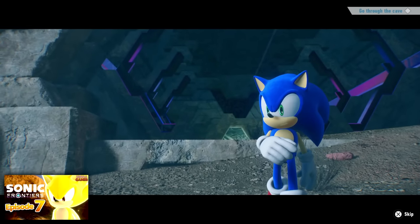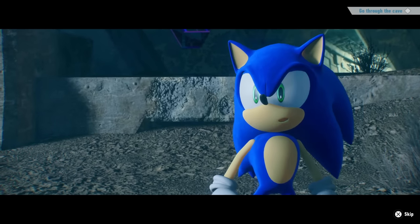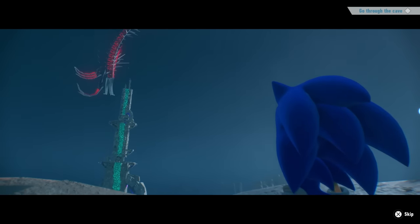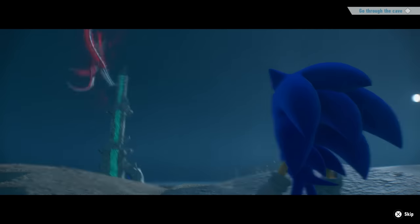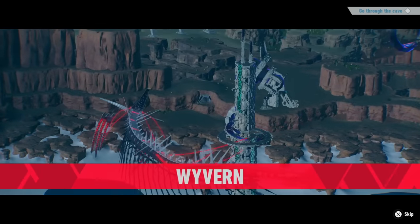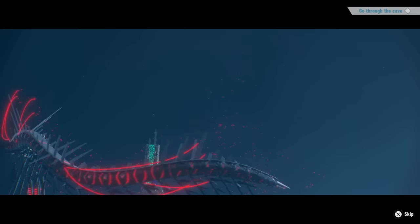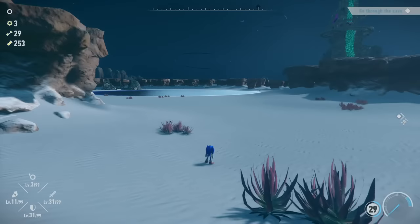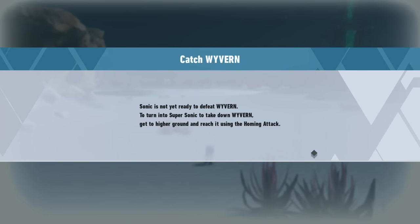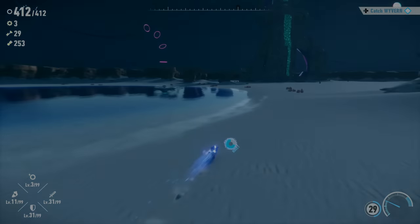We made it through to the other side. Nice. Oh — this is where the boss fight is then. It has to be. Oh no. Wyvern. So we're going to have to find a way to climb up that thing and steal its Chaos Emerald to take it on. Catch Wyvern. Sonic is not yet ready to defeat Wyvern. To turn into Super Sonic to take down Wyvern, get to higher ground and reach it using the homing attack. Okay, I'm on it. We have 412 rings — that's the maximum I can hold. Let's go check it out.